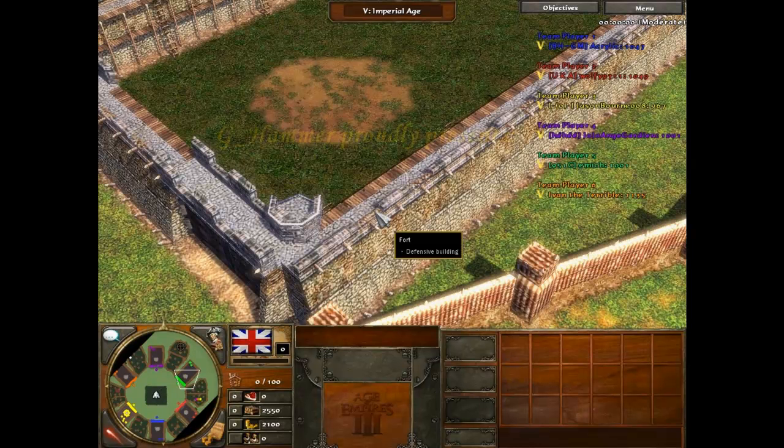Admittedly, I'm by no means a professional at this Colosseum scenario — going back to Age of Empires 2 even, I'm not very good at it. So let's take it with a grain of salt. I try my best and I try to employ some strategies, but usually I end up just feeding other teams points.